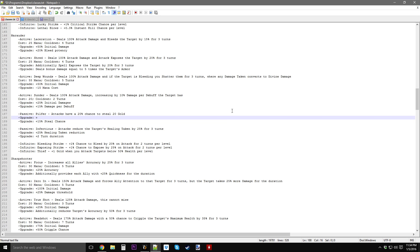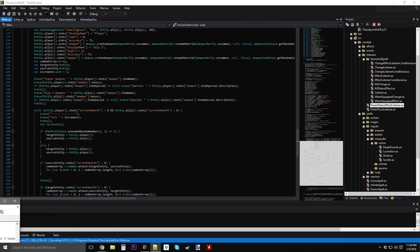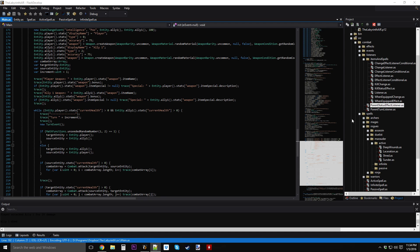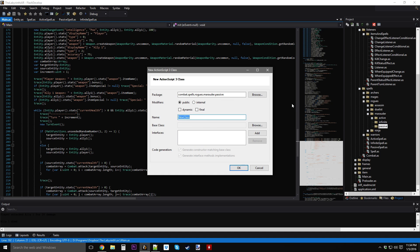Instead I might just do plus 30 gold for upgrade one, so you get 50 gold per attack instead. That seems fine. I might do a change later where I make an exception for that alone, but as of right now I'm okay with that. So let's go into here and do a new passive — this one is Pilfer.